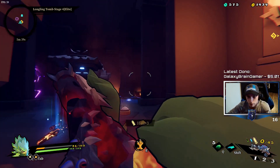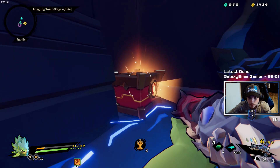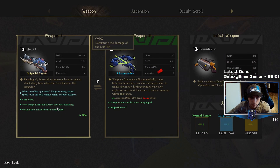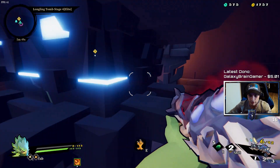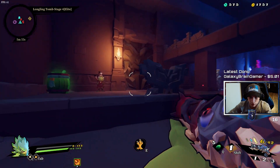Weapon auto reloads when unequipped — that's probably pretty good on this thing. So let's take a look at it. It uses heavy ammo. Let's upgrade an inscription, why not? Move speed plus 50 — oh hell, that's pretty good. Also, this is the new lightning trap; they just kind of sit on the floor like that? So let's go ahead and start messing around with this thing.